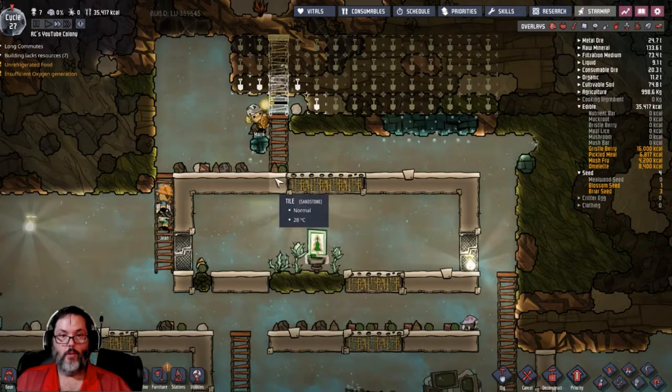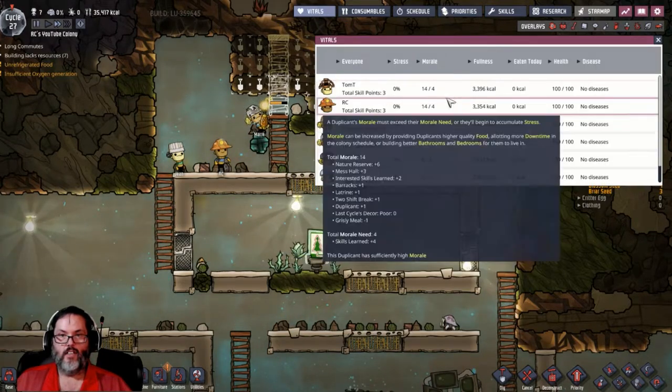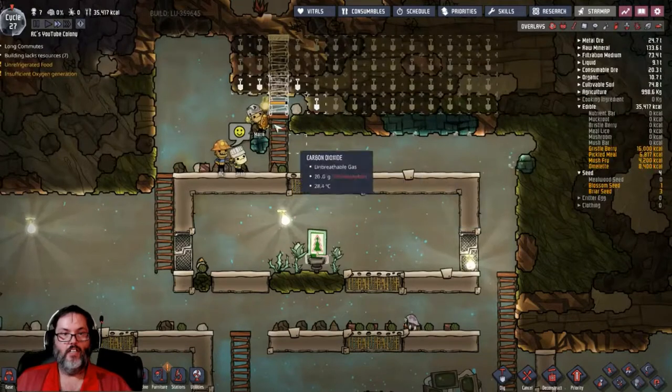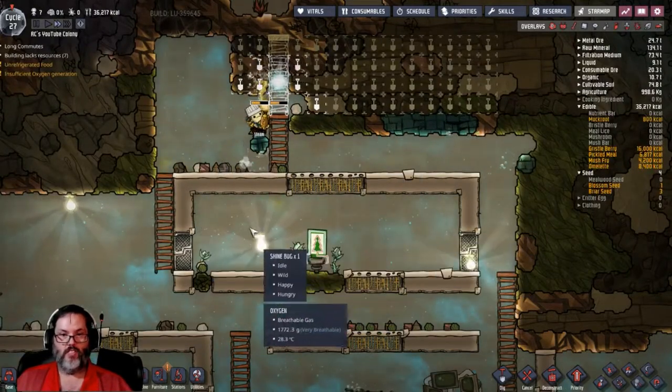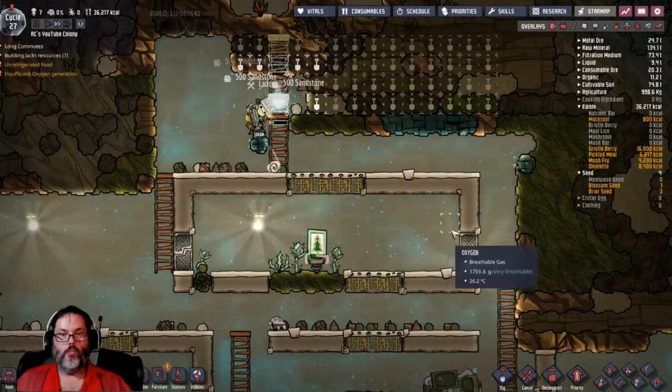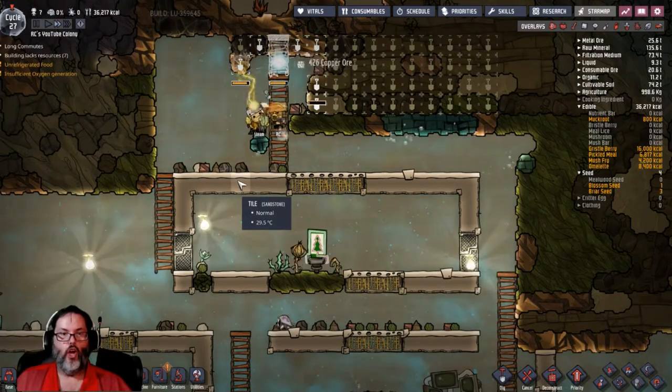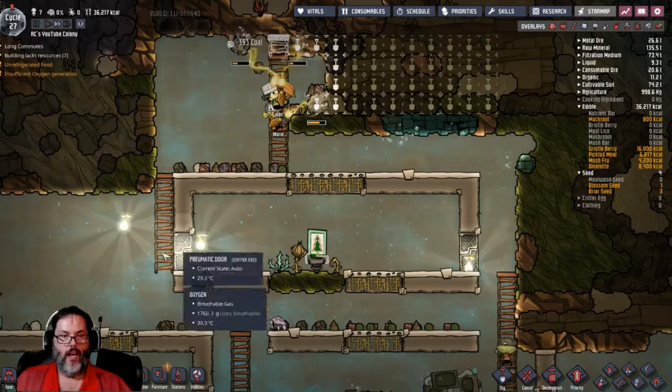Look at all these people coming in here — they all have 14 or 16 morale compared to the others that only have nine or seven. That's the purpose of this: you want to force them to go through here because it just makes them explode in morale.